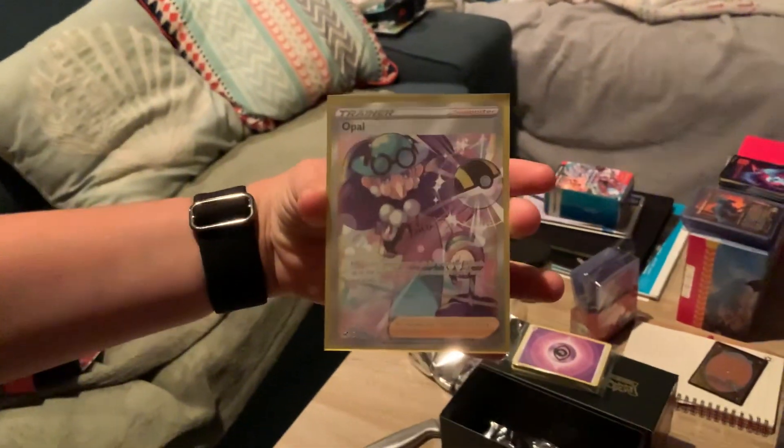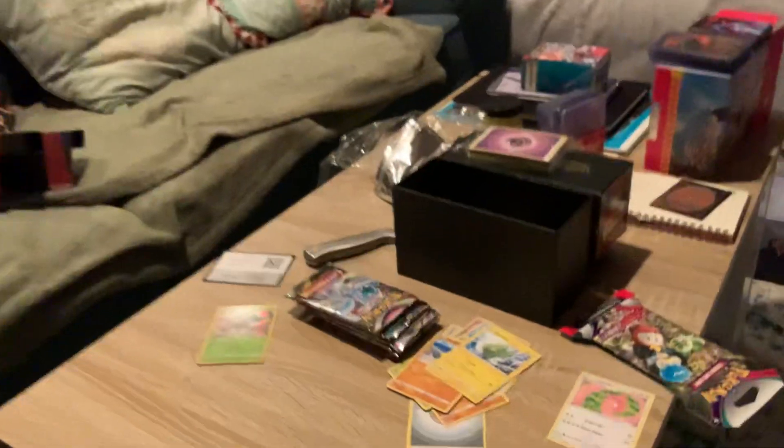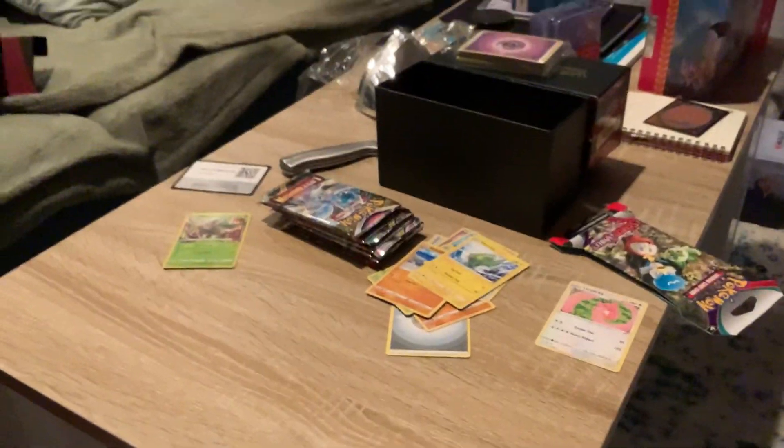Okay, so we got the sleeved Opal — that looks so sick in the Giratina sleeve. That's a good, good start. First one and we had to hit it first try! Okay, now we're going onto the Shiny Gardevoir pack.